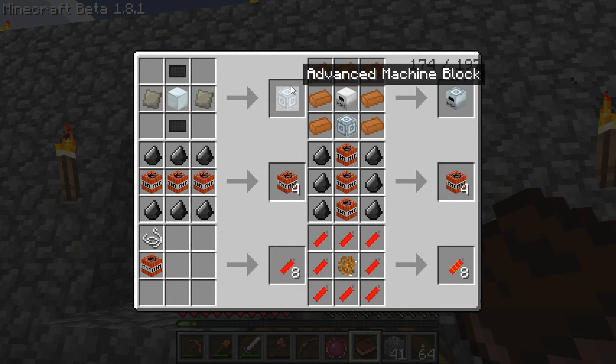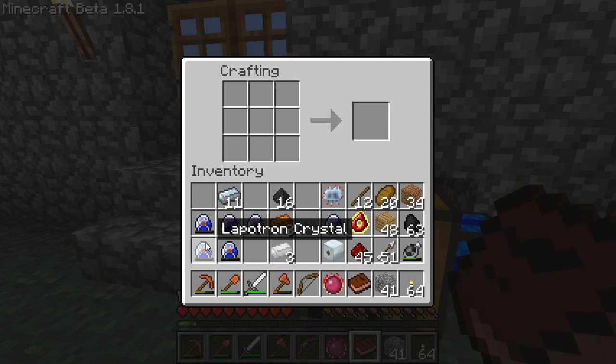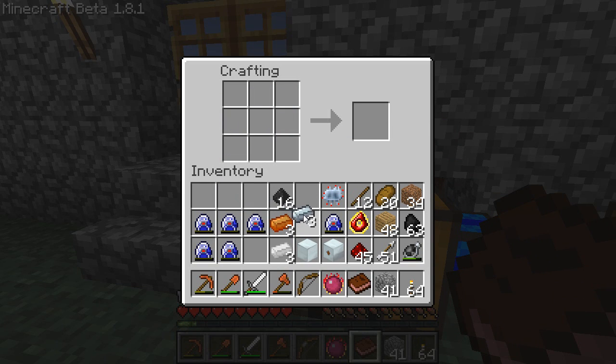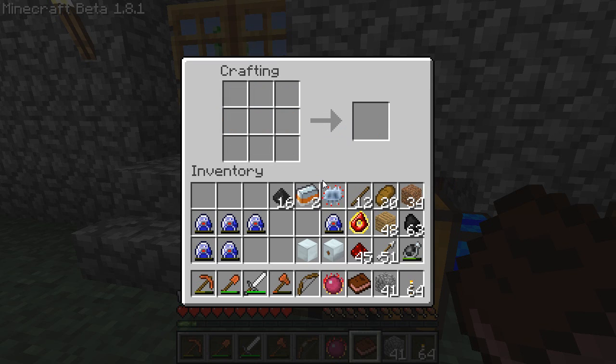The final component is the advanced machine block, which is made of a machine block, two carbon plates, and two advanced alloys. We know how to make the machine block - that's just eight refined iron. The other two recipes are new. The first thing we need is a mixed metal ingot, which is done with three refined iron, three bronze, and three tin - that makes two mixed metal ingots.